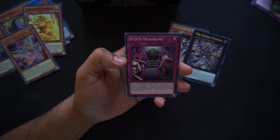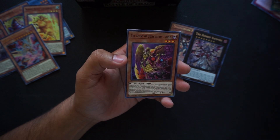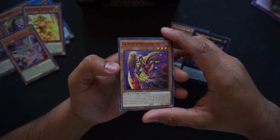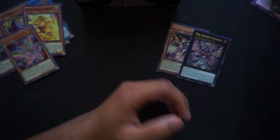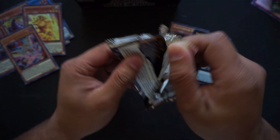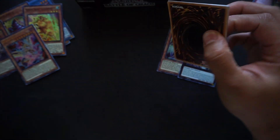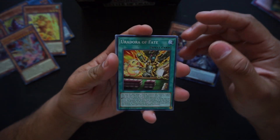Smoke Mosquito, Triple D Headhunt, Flower Dino, Agent of Destruction Venus.